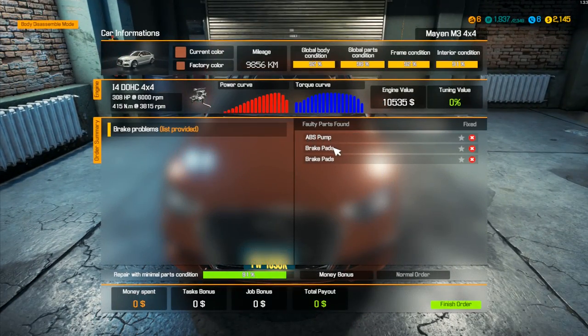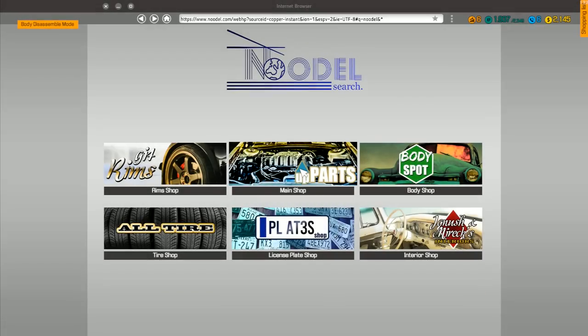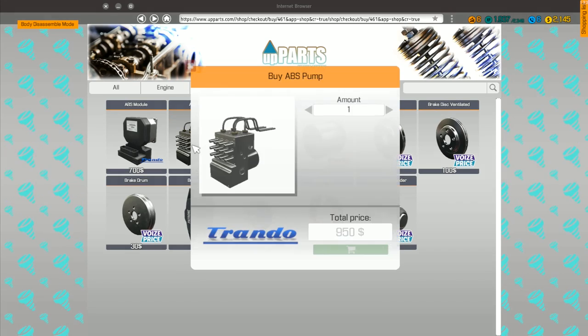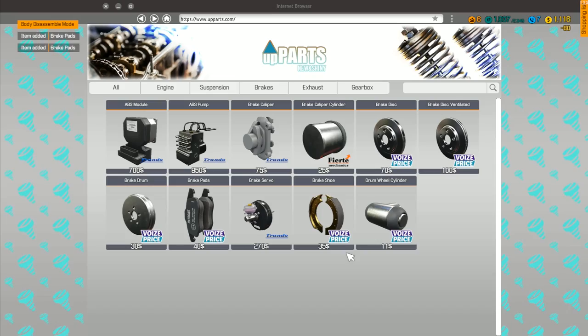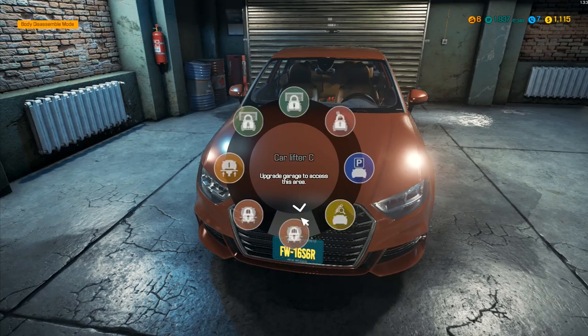Looking at car status, it's just two items: brake pads and ABS pump. So we need brake pads twice and an ABS pump. Let's go straight to the computer, main shop, brakes section - ABS pump is 950 dollars. That is why we don't spend all of our money. Brake pads times two is eighty dollars. That's everything bought.